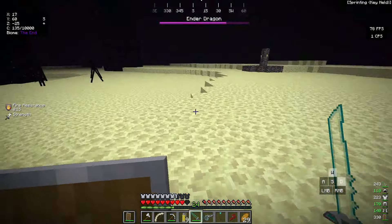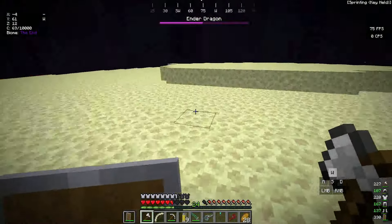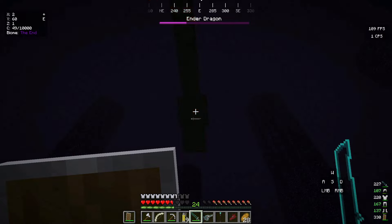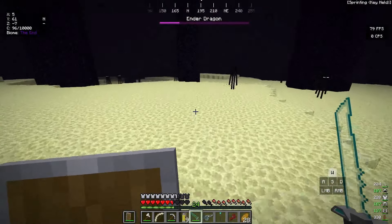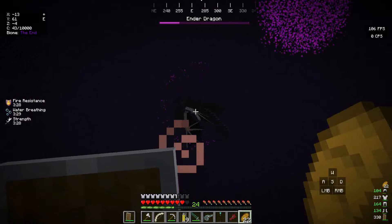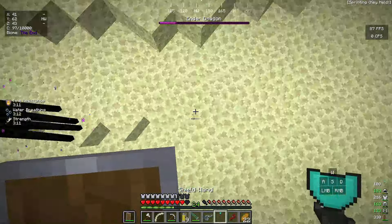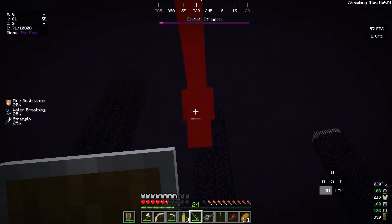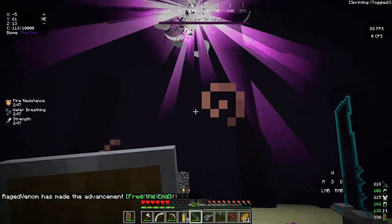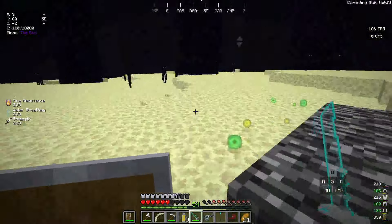The Ender Dragon is halfway down — two more perches and it's dead. The dragon perches again and I lay into it with the Plasma Sword. I'm doing so much damage with Strength active. Come on — die already! The next perch should finish it. There's the final perch — with all my Strength I unload everything and the Ender Dragon is dead! There's the dragon egg!